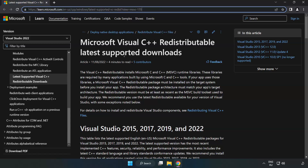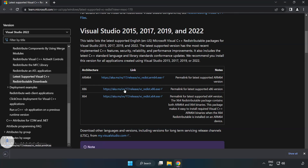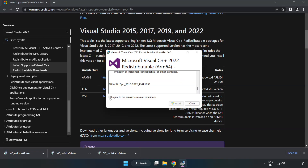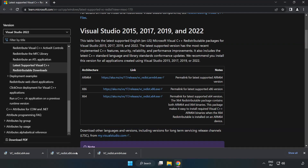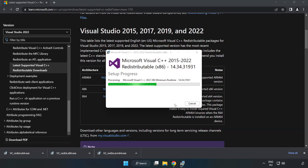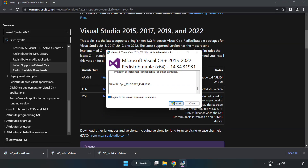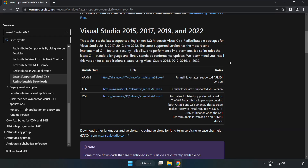Go to the next website — link in the description. Download three files and install each downloaded file. Click I agree to the license terms and conditions and click Install. If it fails to install, no problem — repeat for the other files. Click Close after each. Close the internet browser.